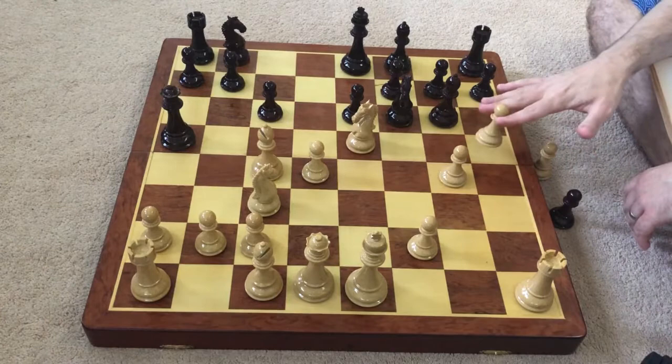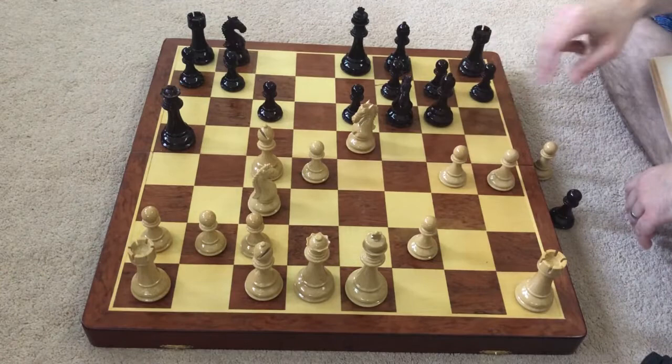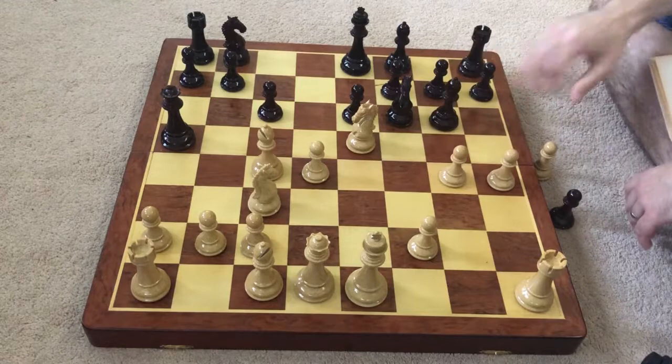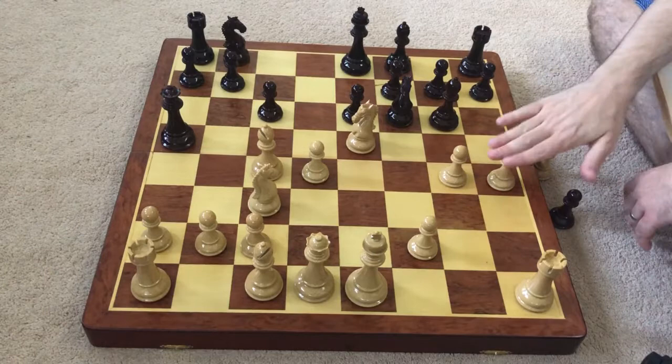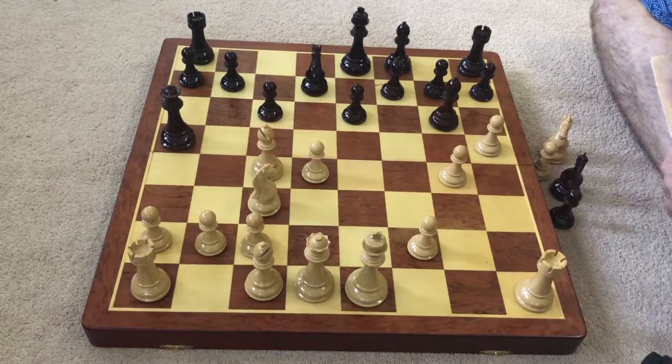Now white really presses the issue here with h4, threatening h5. That wouldn't trap the bishop, of course, because the bishop could still come here — this knight's pinned and it's also protected here. But it's about just trying to harass this bishop, because this is a relatively good bishop and white's using the pawns to gain space and time on it. So after bishop g6, you see h4, and now we see knight bd7, so black's just getting his pieces out. White captures, black captures back, and now we see h5, putting the question to this bishop, which now comes to e4, attacking the rook on h1.